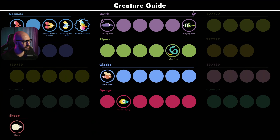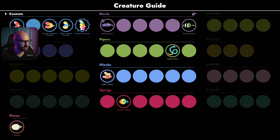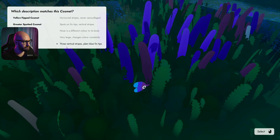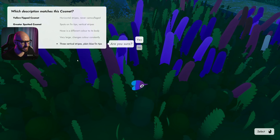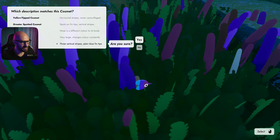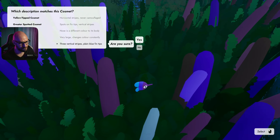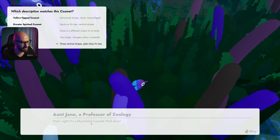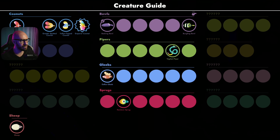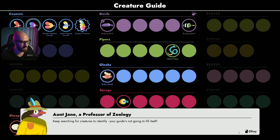Wait - is this one I already collected before? This creature is from a family I've already met - can I tell which one? Yes, it's the Cosmets. The Blue Tailed Cosmet - three vertical stripes, plain blue fin tips. It does have three vertical stripes actually. That's right - we got all of them!